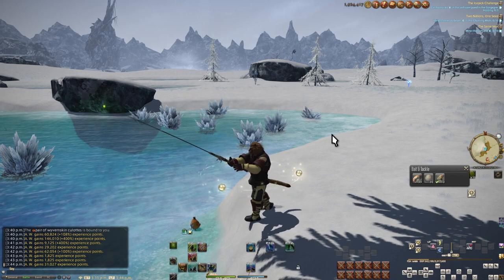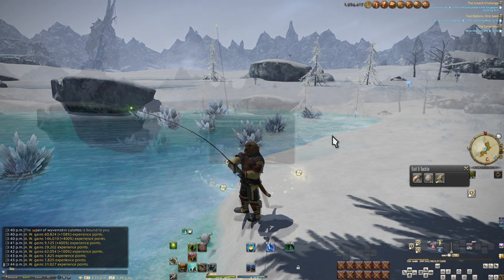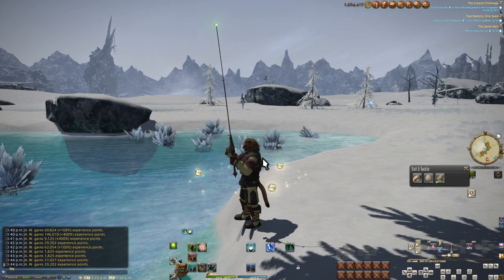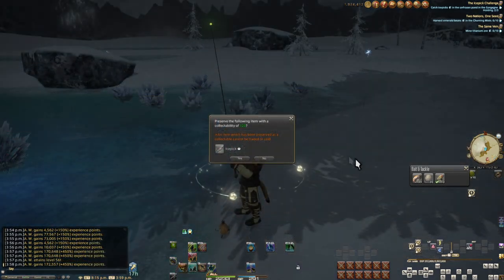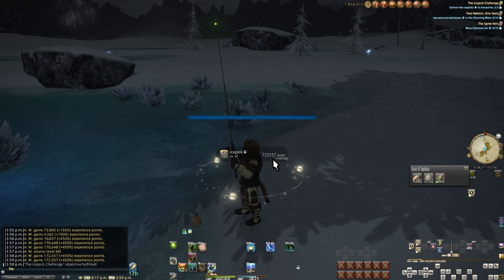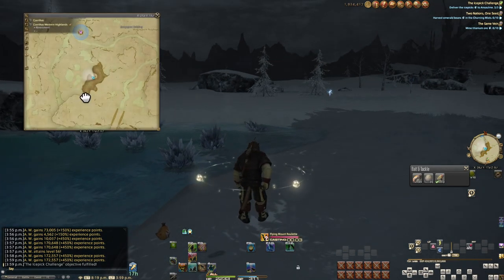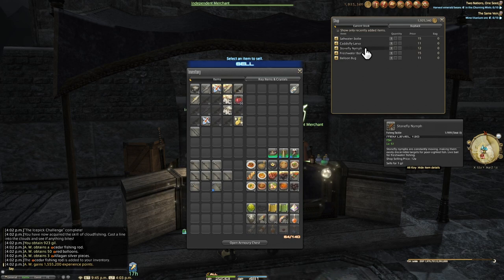There are two fish here that can be used as collectibles: Sorcerer Fish, which I always recommend turning into collectibles, and Ice Picks, the fish we came here for the quest. If you say no to a fish being a collectible, it automatically becomes the same quality it would have been otherwise. So an 8.9 ilm fish is no quality, while anything over 10 ilms is high quality — when I say no to this 12 ilm fish, it comes out as a high quality Ice Pick. The versatile lures from ocean fishing work here, but stonefly nymphs from town might be worth getting to speed it up.